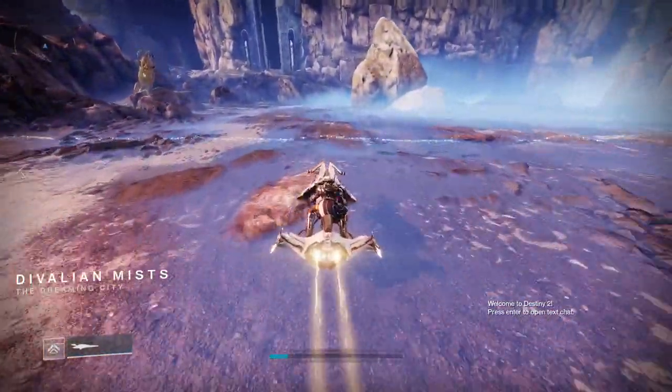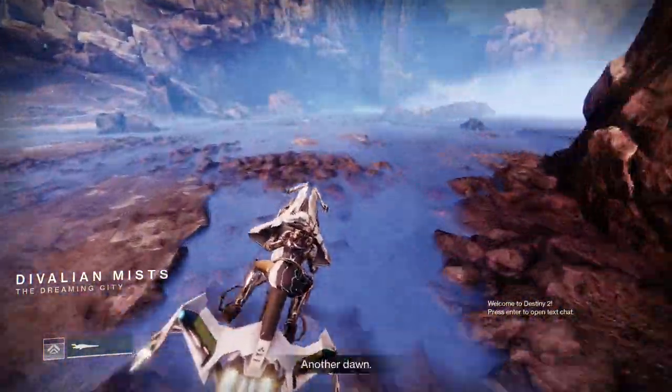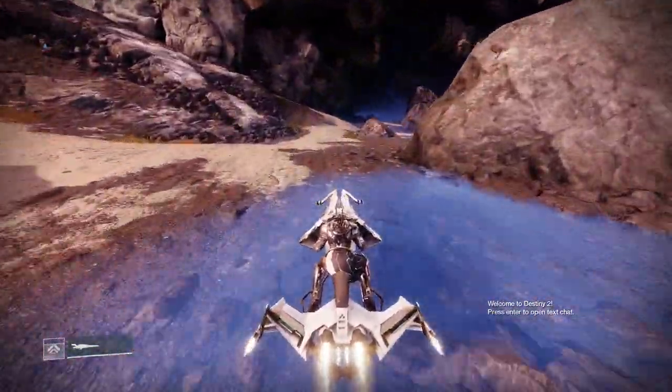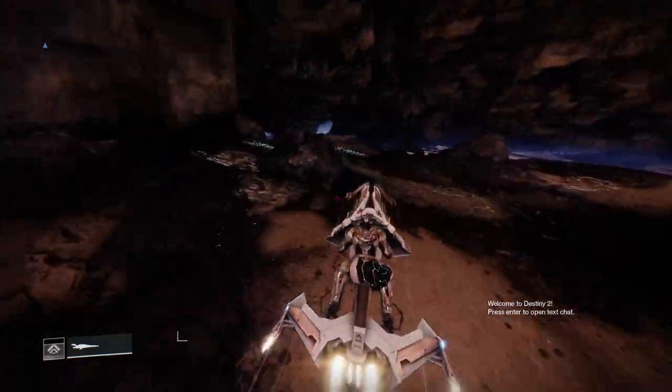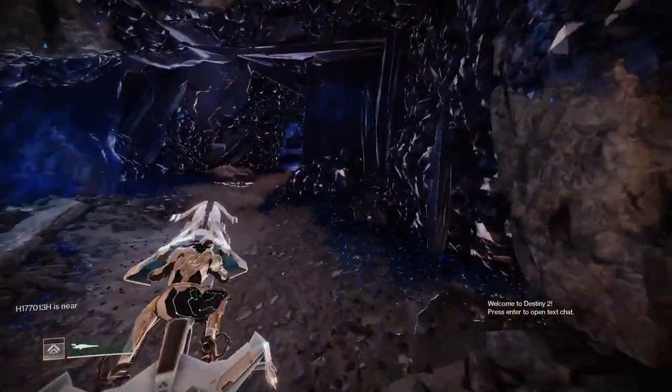Now, heading back to the Devalian Mists. Once you spawn in, go ahead and get right back on your Sparrow. We are going to be heading into the Strand yet again. This time, our location will be the Gardens of Ascilla, which I don't believe is marked on your map, so you can definitely feel free to follow along here.